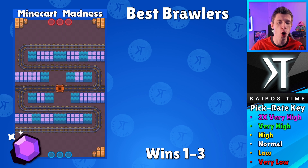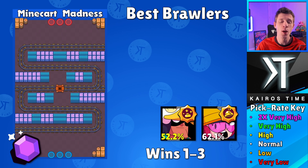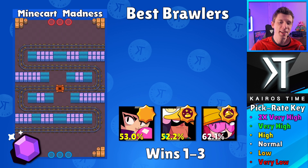First off, starting with the lowest pick rate for competitive players, which was actually Jackie. She only has a normal pick rate, but she had a rather high win rate, so I wanted to include her with her Hardy Hard Hat star power. Next we got Bea, and I decided to go with the Snare Bear star power because there's not a whole lot of bushes and most of the time you're going to know where the enemies are. Next up, we got BB with either star power — honestly it's going to depend on your personal preference, but I really like her Home Run star power for that additional speed.